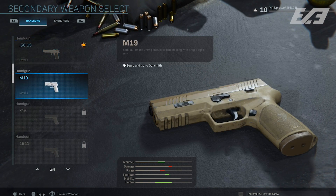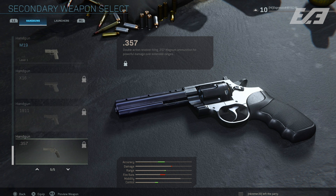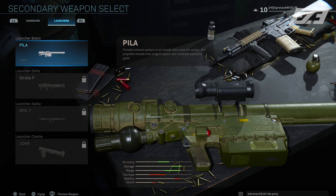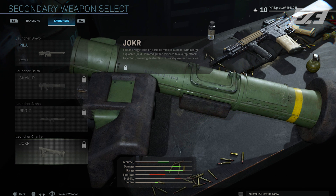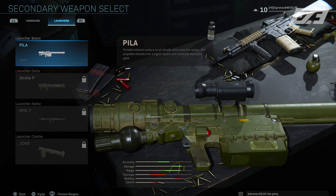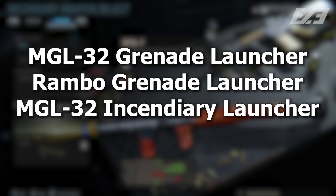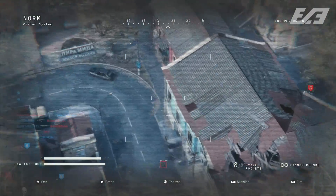Moving along, the pistol category received some additions — the .44 Magnum and the USP .45, neither of which should surprise many players, but it's great to see them return. In the launcher category things get a little unusual — it's unclear whether this is launch MP content or campaign-only, but there are several grenade launchers listed: the MGL-32 grenade launcher, the 'Rambo' grenade launcher, the MGL-32 incendiary launcher, and the SA-24 Grinch infrared SAM.